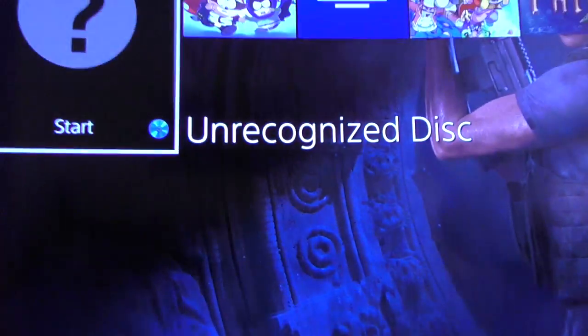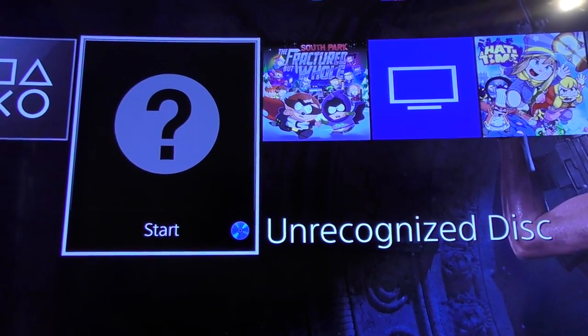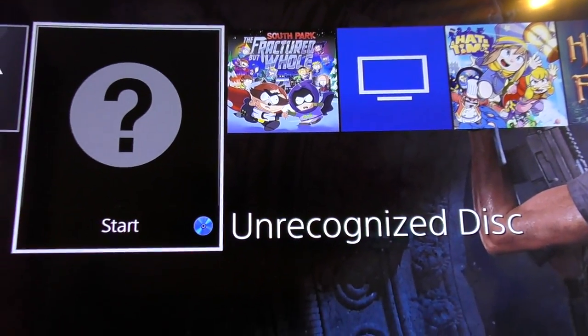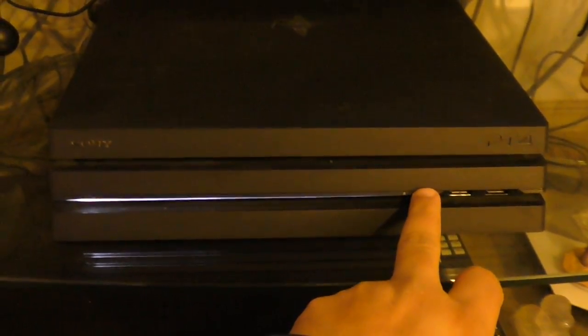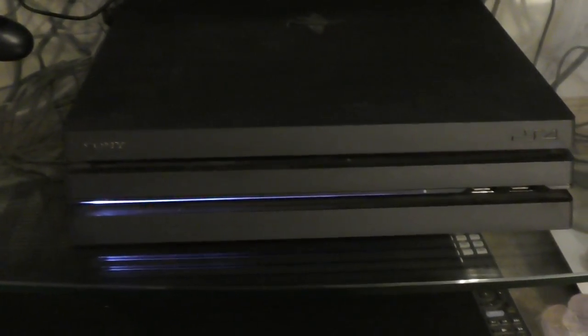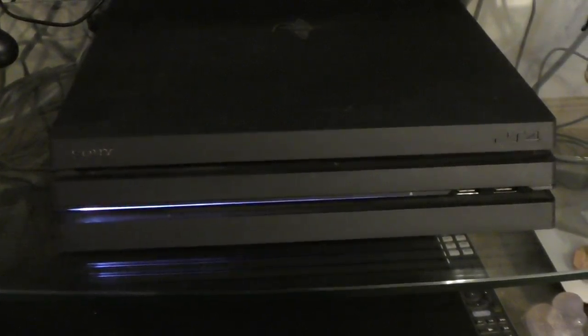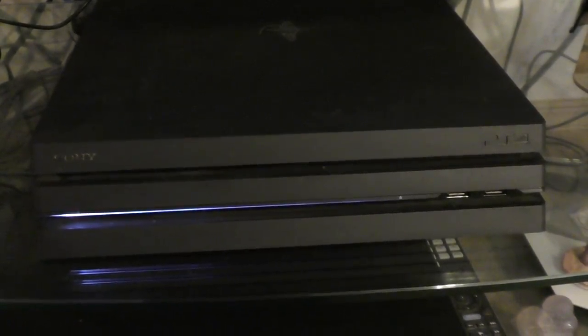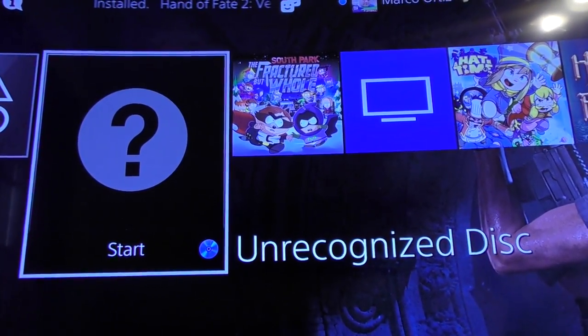Wow, that's messed up. We put the disc in and now if we check here on the TV, look at that — it says 'unrecognized disc.' You can see the logo right there because I've actually been playing this game, but right there it says unrecognized disc. Let's exit again and put it back in again. Yep, there you go — not recognized again.